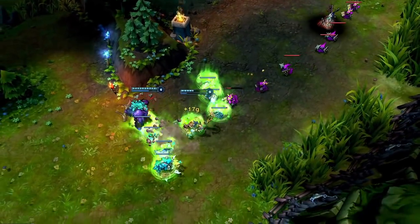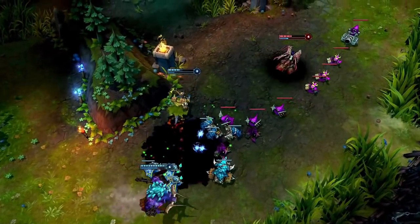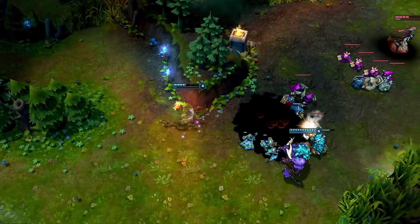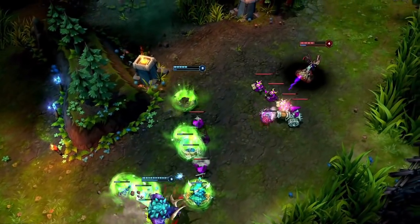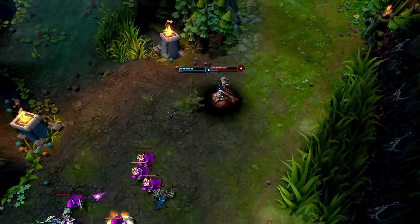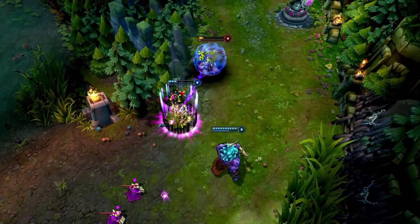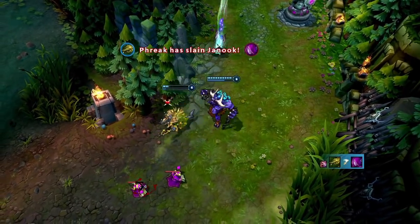With Ambush and clever positioning, Twitch can sneak up on enemies in his own lane. Here, Twitch heads behind the cliff and triggers Ambush, walking back out once invisible. Twitch uses the movement speed boost to get on top of Morgana before the stealth wears out, slowing her with Venom Cask. Landing basic attacks in between brief movements, Twitch picks up an easy kill.